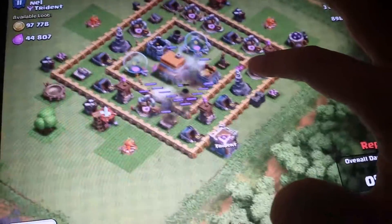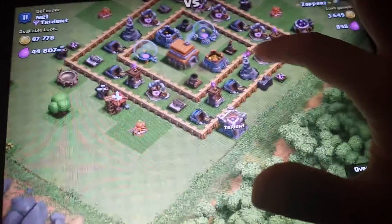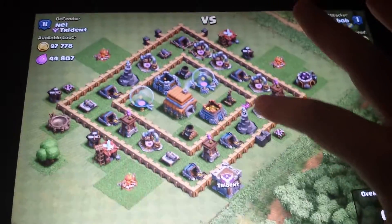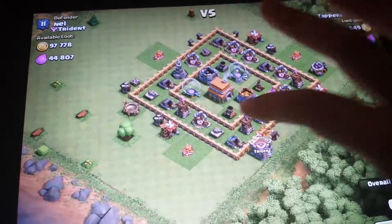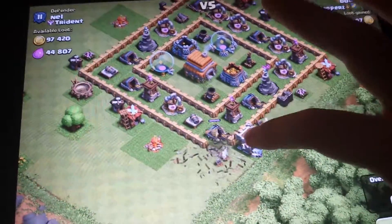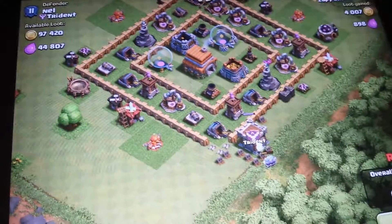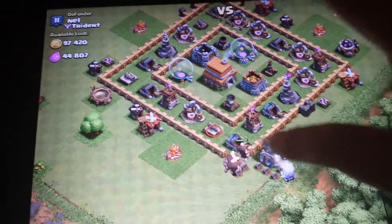I'm gonna drop my lightning spell on that to get it really weak, so when the giants come in it's gonna get destroyed. This attack just goes perfectly — totally perfect. The giants just go right up the middle, so the giants get all the defenses distracted, and then my troops just go up the middle and straight to the town hall. It just works out perfectly.